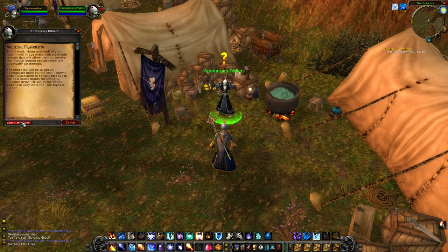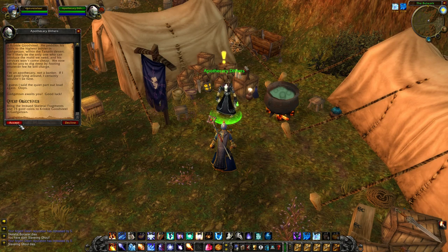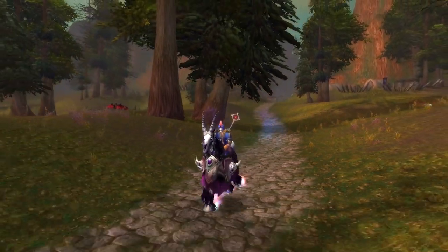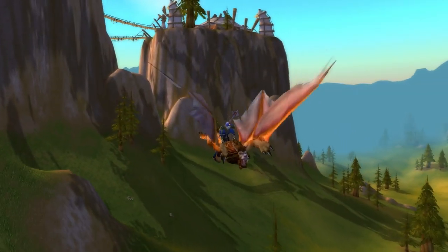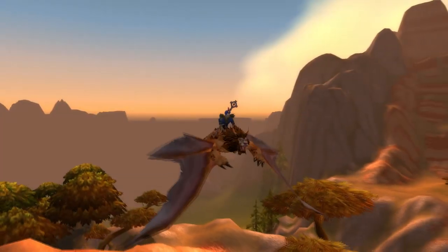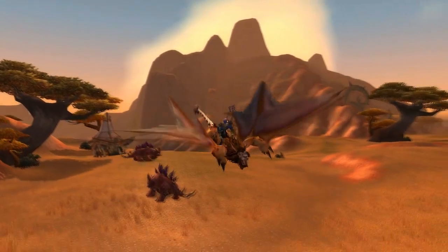Once we have 15 fragments, we go back to Apothecary Didders and he will imbue them for us. With the next quest called Mold Rhymes With, the fragments are imbued and we need to take them to a goblin called Crinkle Goodsteel, who will make a mold out of the imbued fragments. He resides all the way in Gadgetzhan, so you have quite a journey ahead of you — unless you're a mage, in which case you can just port to Thunder Bluff and fly from there. Note that you'll need the fragments and 15 gold to complete the quest.